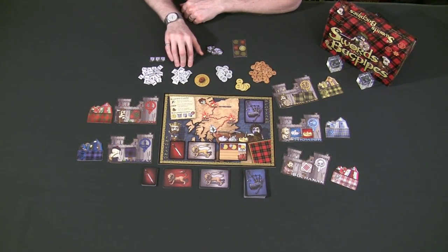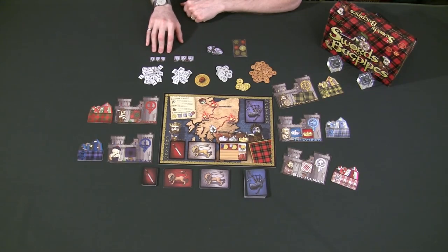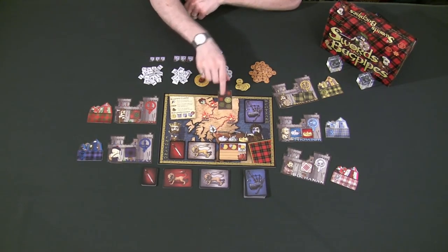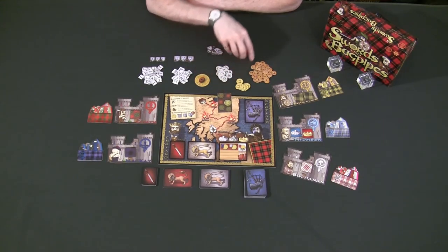To give you a really good example, the unit tokens — this is what my promotional copy looks like right here — but the final release is going to show that the units are going to look like these tokens right here. And the money is going to look a little bit better in the final release; this is what the final release money should look like compared to what it looks like right now.